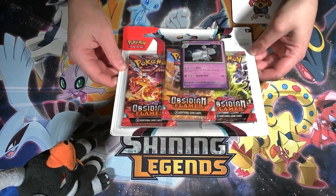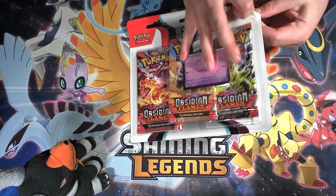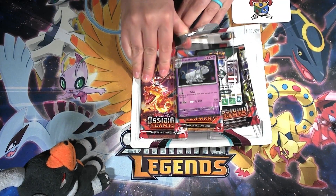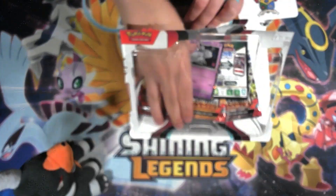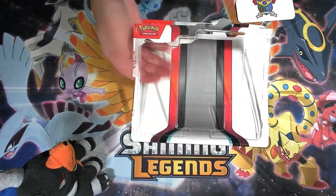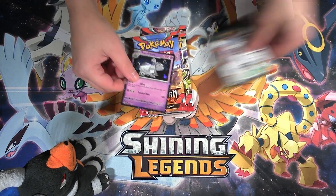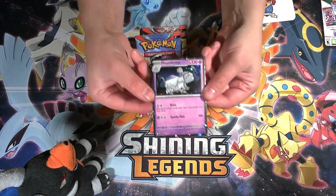We got a Houndstone blister pack today, so let's see if we can get out of this guy. It's been kind of hard to get a hold of the Eevee promo — I've seen a lot of Houndstones and no Eevees. So let's get rid of that. We got our promo Houndstone. It looks cute.